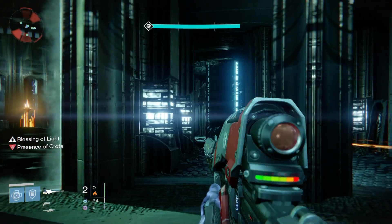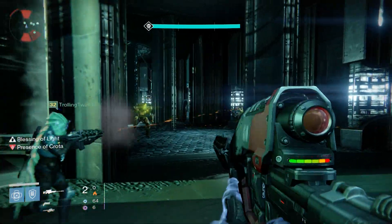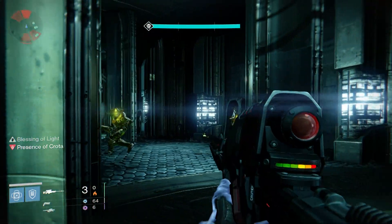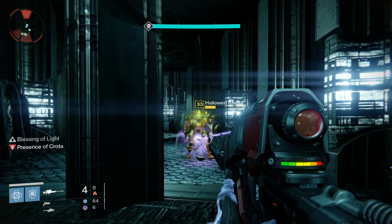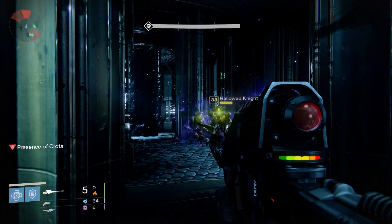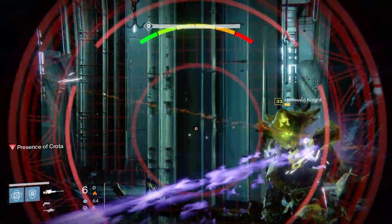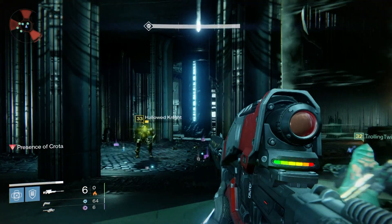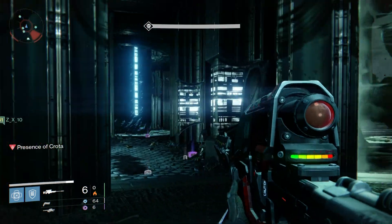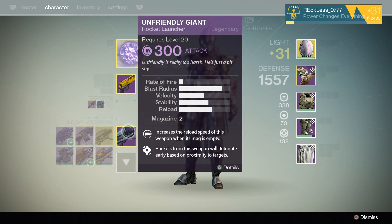Now the way we do Crota's End hard mode, we have two people go up to Crota — one is a titan and one is a hunter. But you can do this with titan-titan or titan-warlock. Either way, a titan needs to go up there for the bubble. Now we get these hollow knights down far enough so someone can use their super to generate orbs.